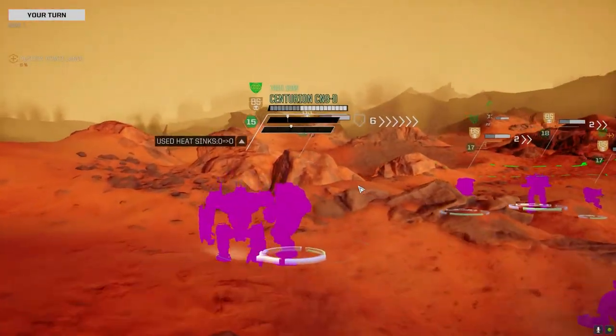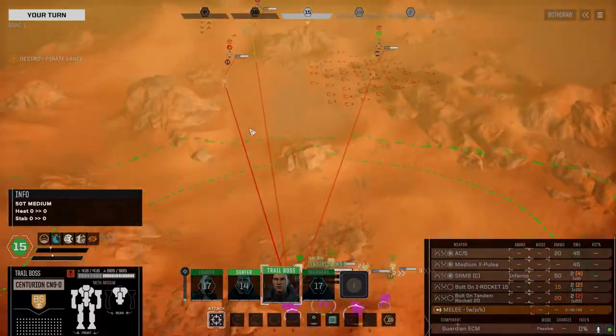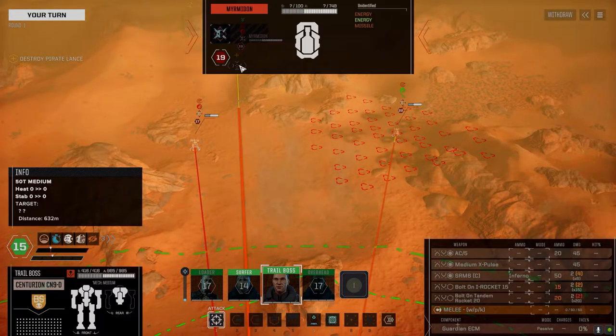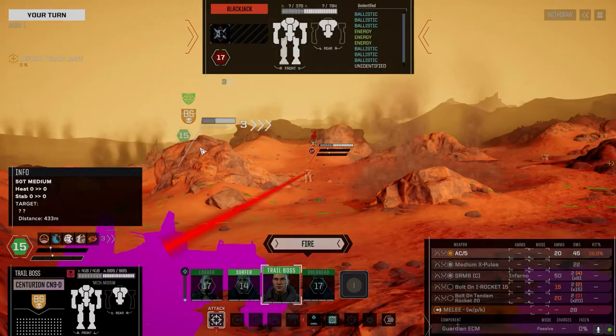Okay, let's get up here — on the move, full speed. Close the distance on these guys if we can. We got another guy back here — a Myrmidon, damaged. I think it's got a PPC and an AC5. Guess we're shooting this guy.